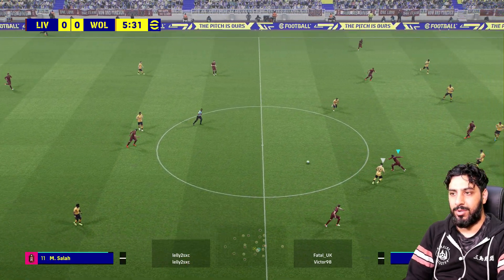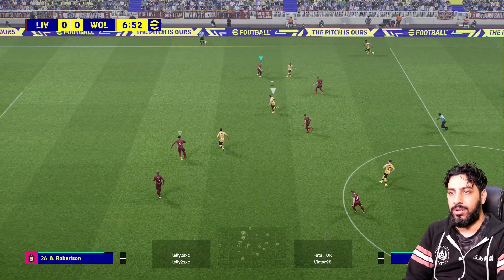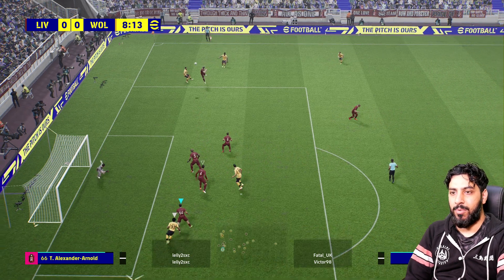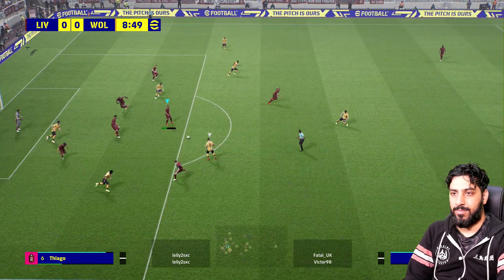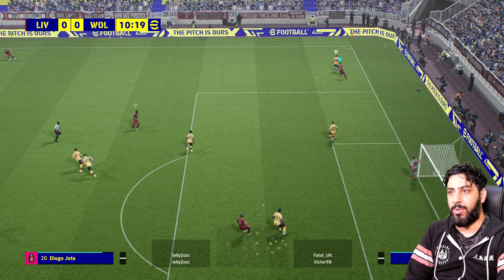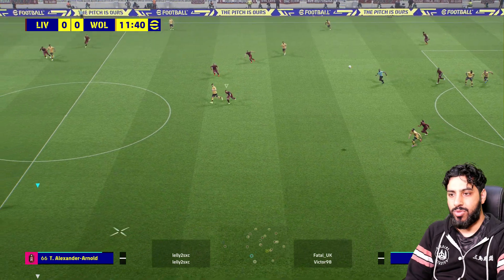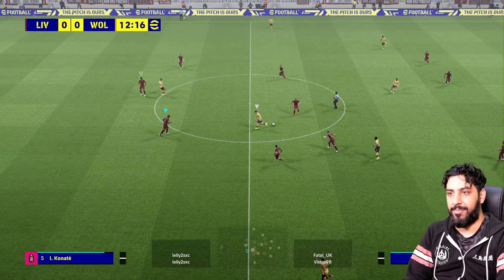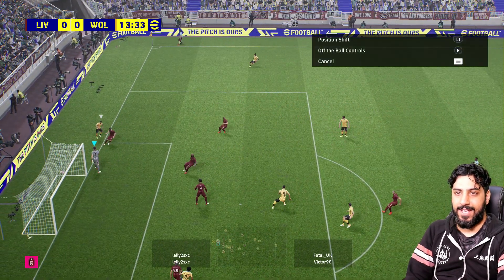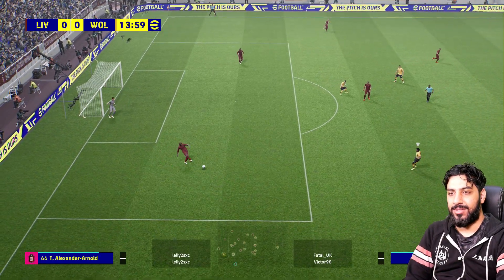I have the pass support set to the lowest level — not full manual but the lowest level of support. Here we go on the break! Sadio, go on — look at Jota in the middle. That reward is just terrible, I need to put my angle on it myself. Go on Jota — thank you! We win it back. A Dharma brings that down beautifully — where's it going? Come on, how are you getting done like this? It's Podence!